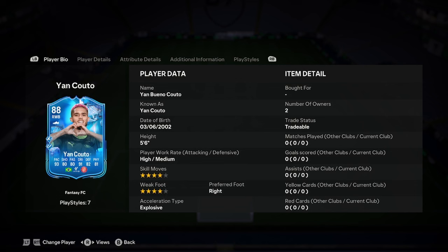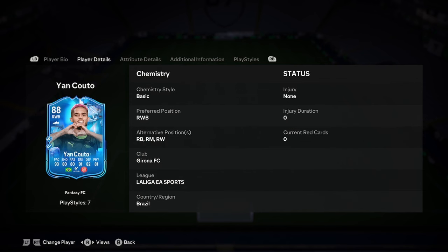Let's have a look at this card a little bit deeper and do the actual player analysis. We've got 5 foot 6, high/medium, 4-star, 4-star, right foot, explosive. Maybe more of a right mid — where does he actually play? Because he's got 82 defending and 80 shooting, so maybe he's a winger. I think he probably fits better as a winger.